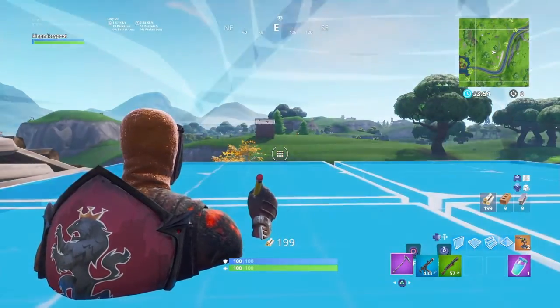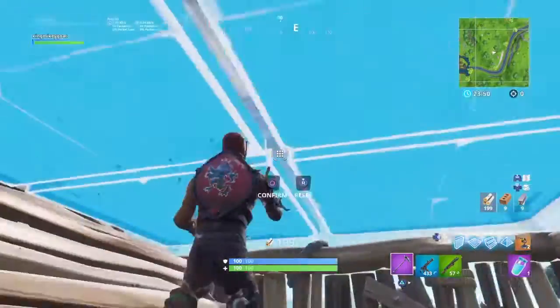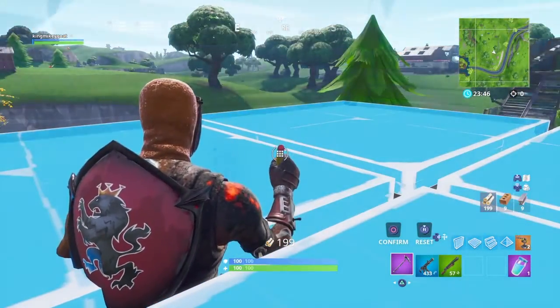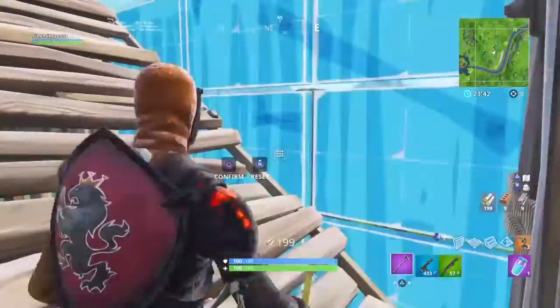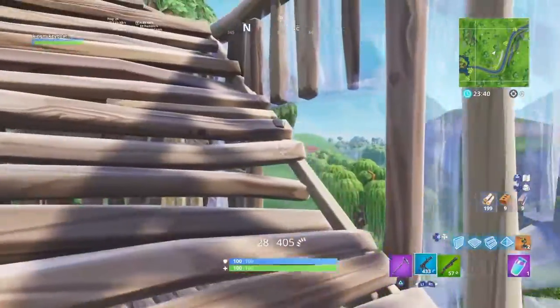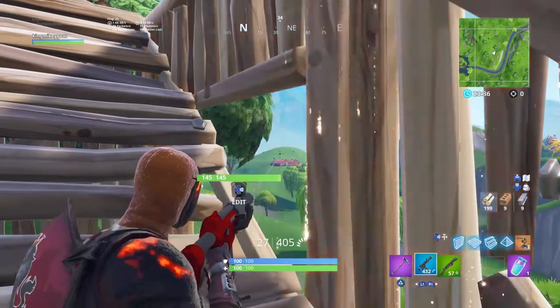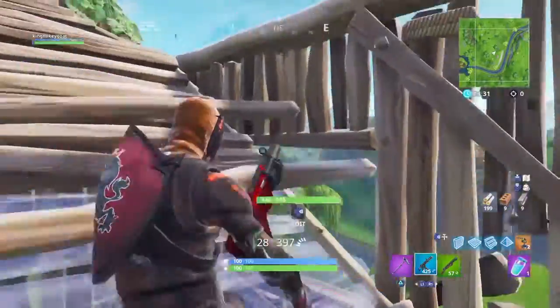If y'all don't want to peek, all y'all gotta do is place a pyramid over your head on your base, and you can peek and see whatever. And another tip is: if you want to get some quick shots on your enemy, you can do it like that.